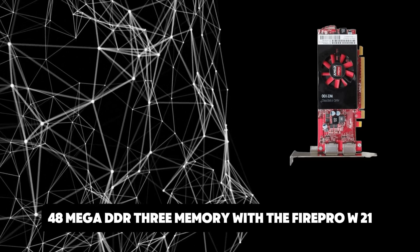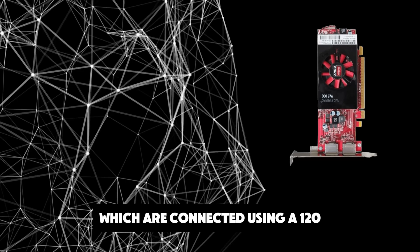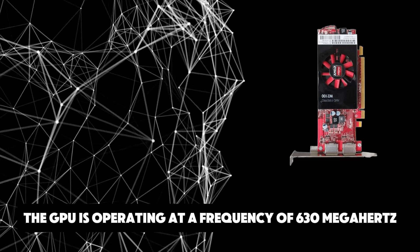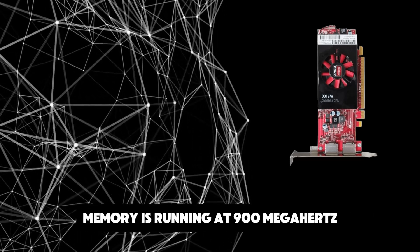AMD has paired 2048MB DDR3 memory with the FirePro W2100, connected using a 128-bit memory interface. The GPU is operating at a frequency of 630MHz, which can be boosted up to 680MHz. Memory is running at 900MHz.